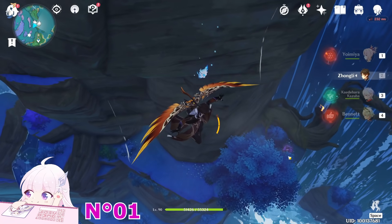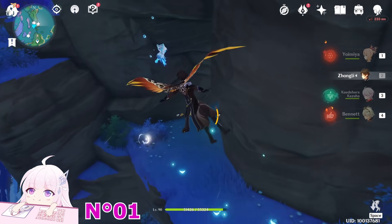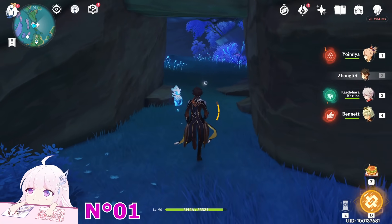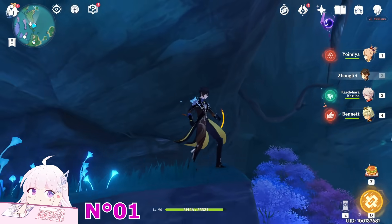You can see there is a small platform with an Electrogranum. There is a cave — originally it's a cave with a barrier in a fish form. After you complete the world quest, when you come inside, you will see the Electroculus just here.